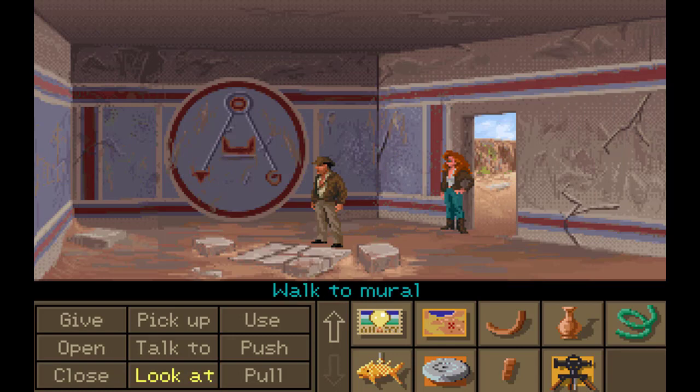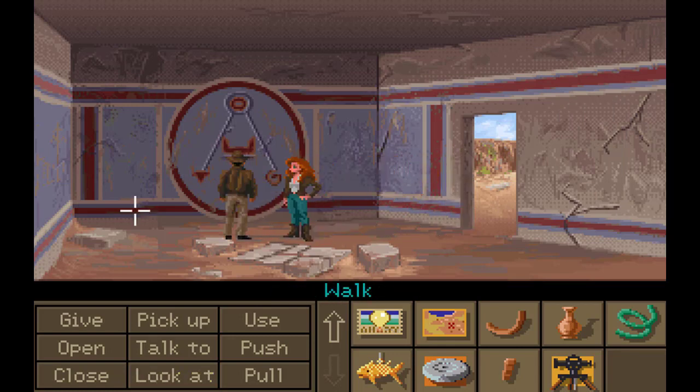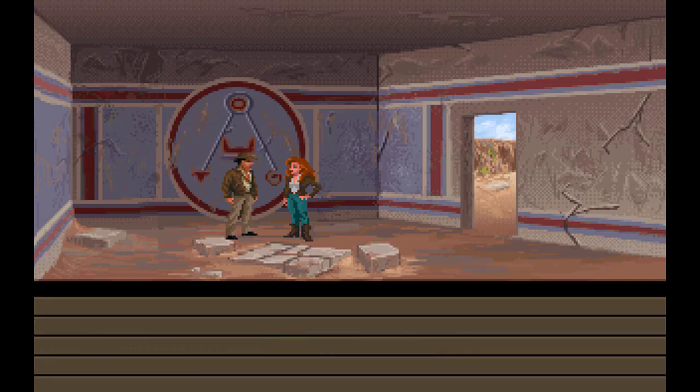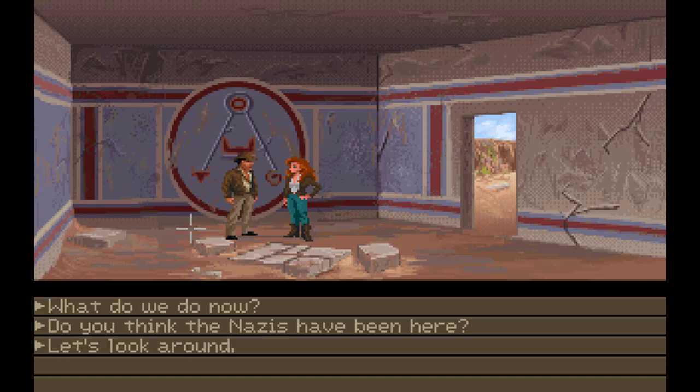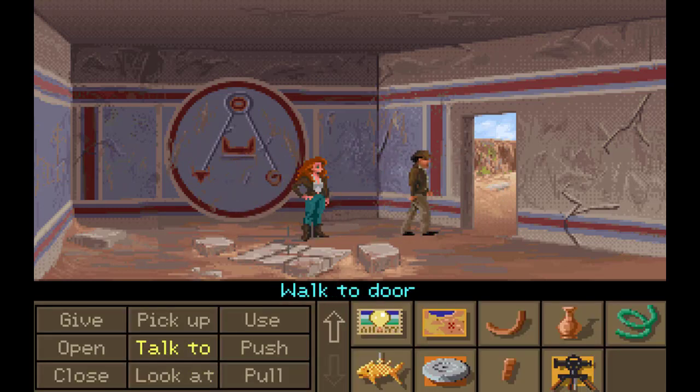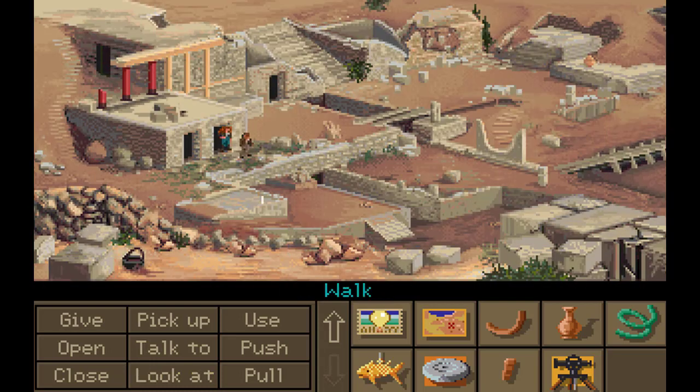Ah, there it is — there's our mural. It's an ancient diagram of some kind. There's a bull's head, horns and tail. The lines appear to converge on that circle. Could the circle be one of the stone disks? Talk to Sophia. Can you understand what this mural means? Maybe it's a treasure map. Do you think the Nazis have been here? I don't know, but we should be careful — something tells me they're not far away. We found a mural so we don't have to go through doors anymore unless we want to.